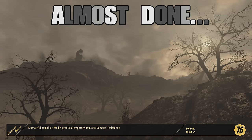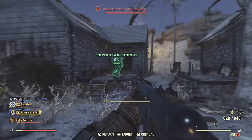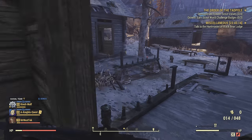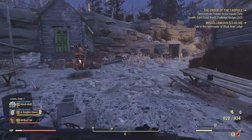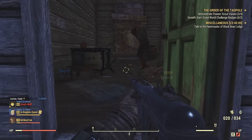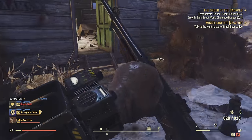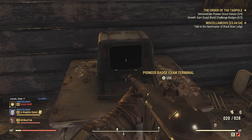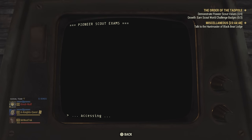Once you're done all those, come back to the Pioneer Scout Camp and take the three tests all at once. Before you go to the tests, go around to the cabins and take out all the ghouls — you don't want them bothering you. Come over to these two computers and take the test. You can try to answer these yourself, but you have to get five for five to pass — every question right. These questions are ridiculously hard.